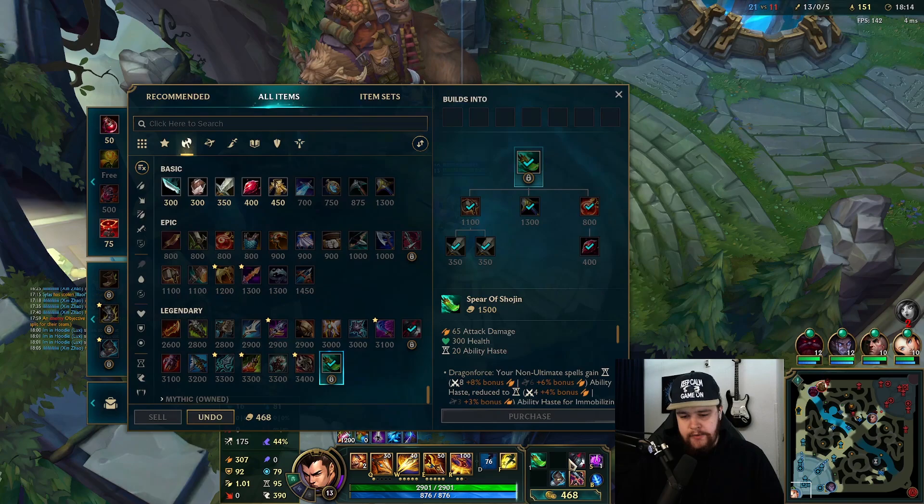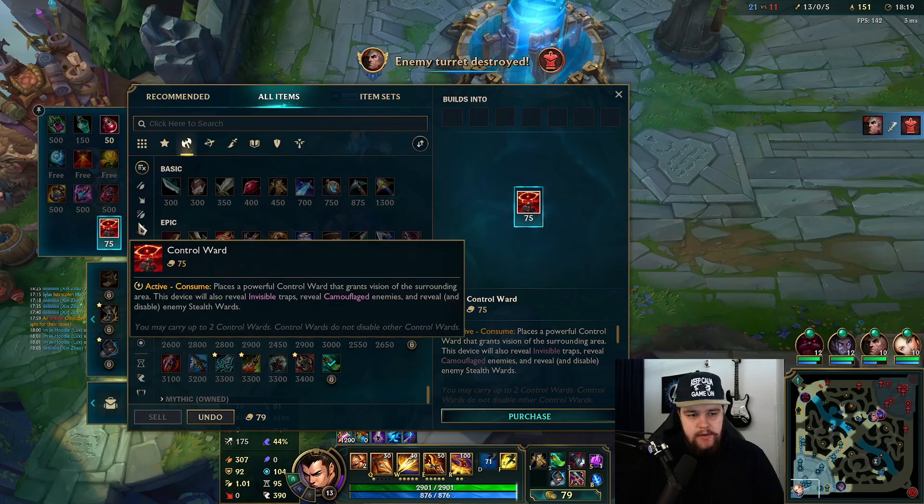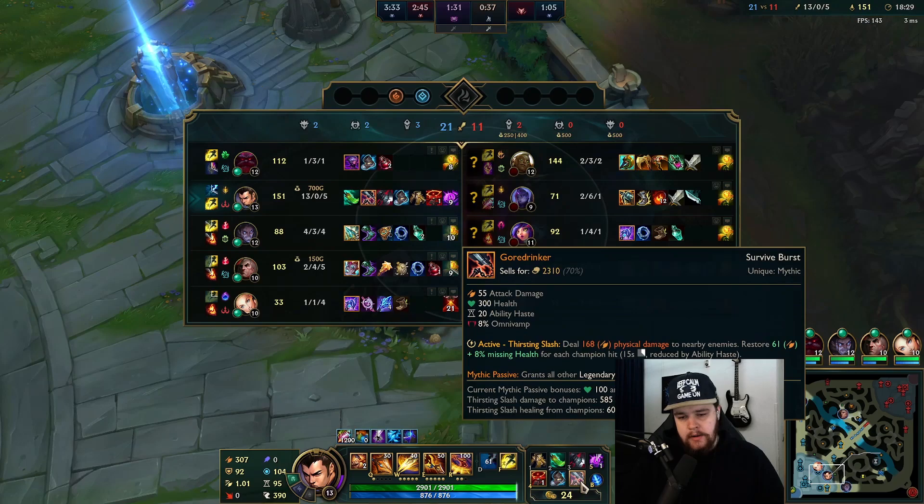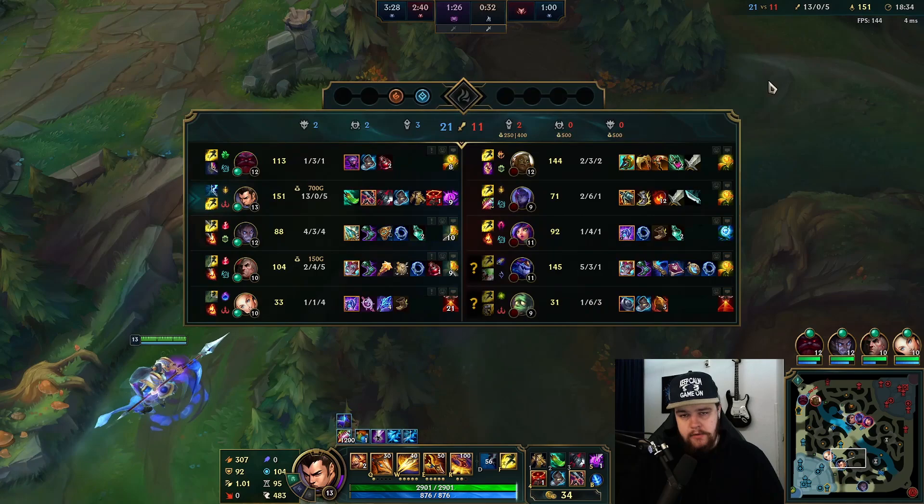Let me get the Shojin here. This is also something you can do - if you're doing really well, going Cleaver into Shojin is absolutely disgusting because it basically just makes my cooldowns so unbelievably low while also giving me armor penetration and stuff, making it impossible for them to fight me at this range. Goredrinker gives me pretty much all the sustain I need alongside Xin Zhao's passive for consistent HP regeneration.